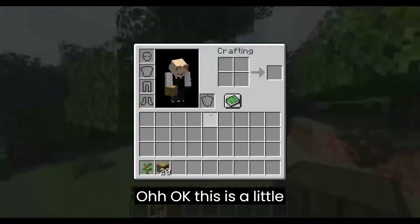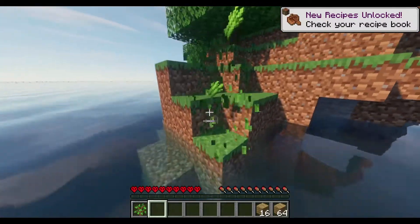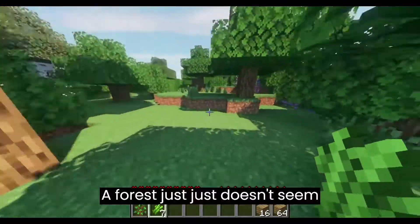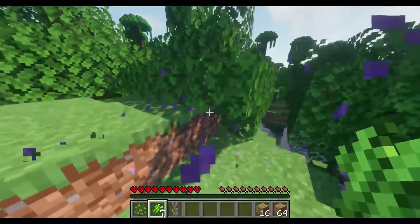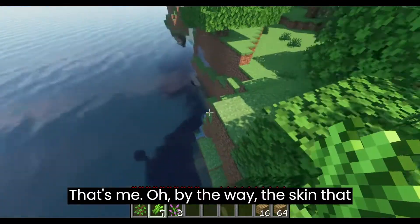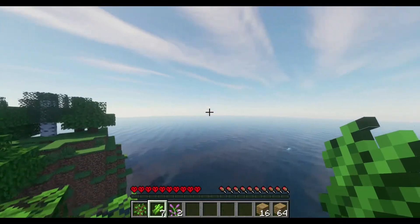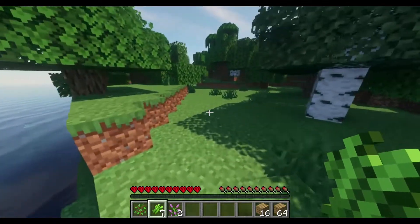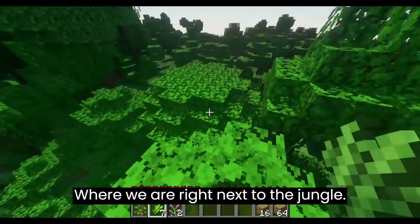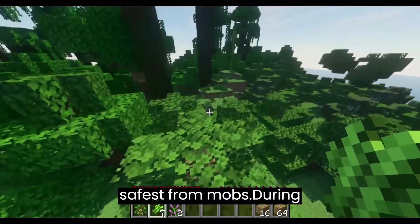Okay, this is a little intimidating. I know I've played with mouse and keyboard, but not Java. We're going to need to find somewhere to stay. Living in the ocean seems very risky. By the way, the skin I have is just a temporary one I got offline — I'll probably get another one at some point. What if we live in a tree? We are right next to the jungle.